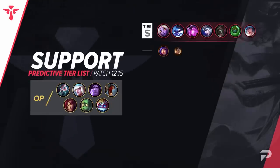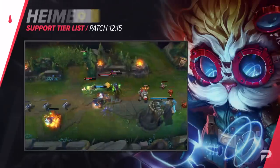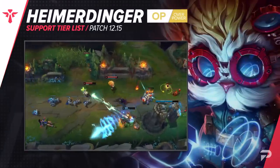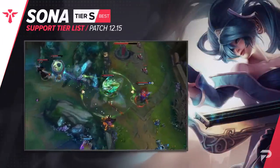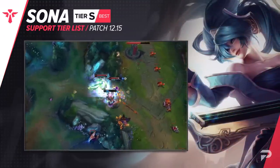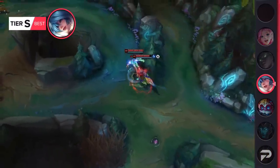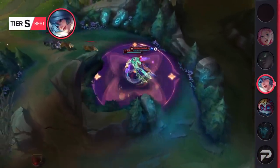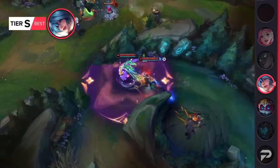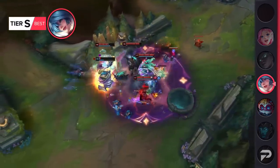And to finish things off, we have our supports. Heimerdinger's 12.12 buffs made him so broken that he literally does well in every single role, including support, so we're adding him to the support tier list as an OP tier pick. It's not as troll as it sounds — it's a lot like Zyra. He has good poke, disengage, and his ulted turret makes it super easy to turn enemy ganks into easy 3v1 kills. Sona is still one of the best scaling supports in the game, but the enchanter nerfs last patch made her a bit less of a guaranteed win if you just make it to certain item breakpoints, so we're moving her down to the S tier.